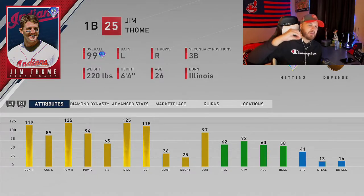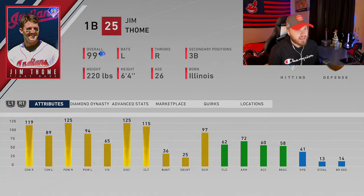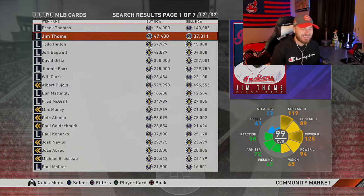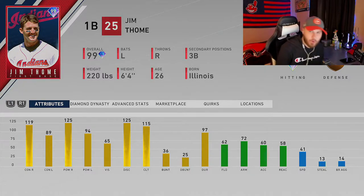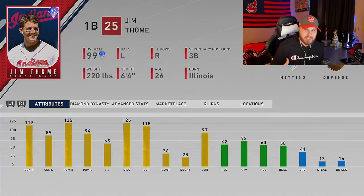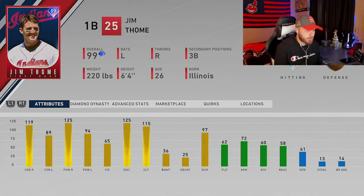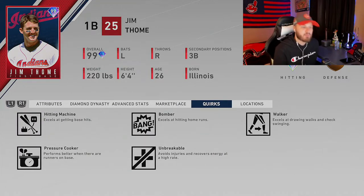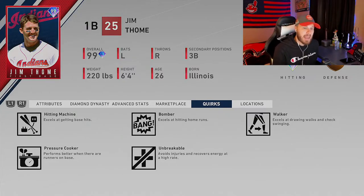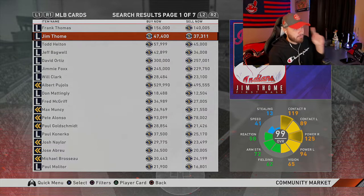The fifth and final Budget Beast is Jim Thome. He's currently going for about 37k, which is a little pricier, but you can get him by doing the Team Affinities for the Cleveland Indians — essentially free if you grind it out. The card absolutely mashes: max power against righties with really good contact. Vision is a little lower than I'd hope for a Jim Thome card — I feel like he should have 80-plus vision — but he can also hit lefties pretty well: 89 contact versus lefties, 94 power. His quirks are Hitting Machine, Pressure Cooker, Bomber, Unbreakable, and Walker.